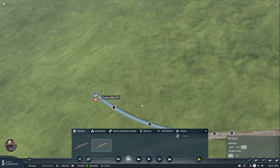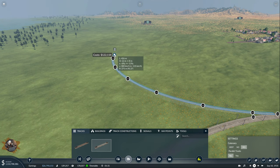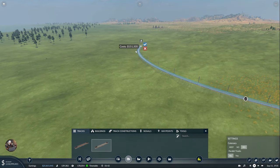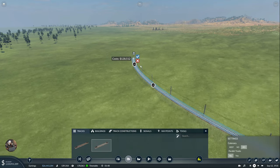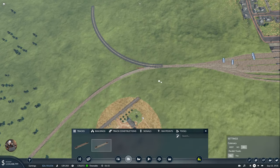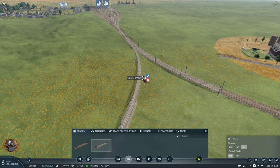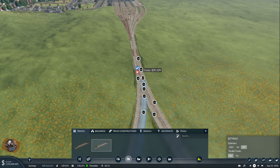I want to establish it so I can connect the other one as well - 120 radius. Now adding the parallel track as well. Doing this because it's going to save me trouble in the future, and it's looking good.